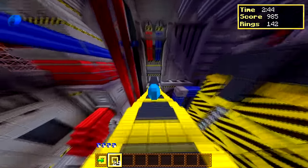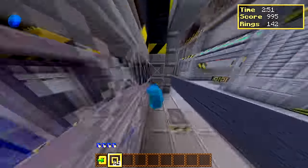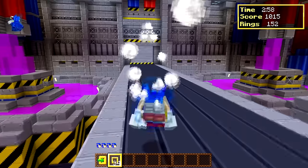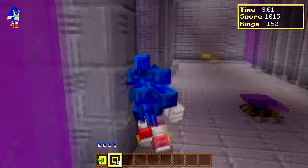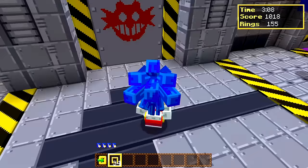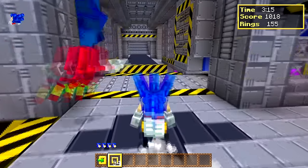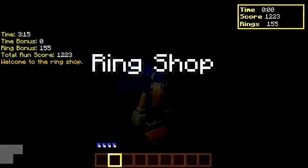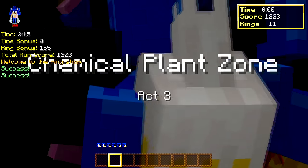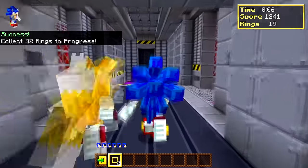Hey guys, where are you? Amy, don't worry about it! Don't leave me out! I found a little switch — just rings again. We have to find the Chaos Emerald. How do I activate the switch? Can you hit it for me? Oh, it's a Minecraft Creeper — don't hit it, Sonic! I didn't hit it. Who went through the thing? Whoopsies! Oh my god, we didn't even find it and now we have to go back. Now we're in Act 3!